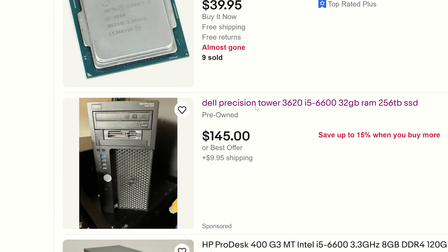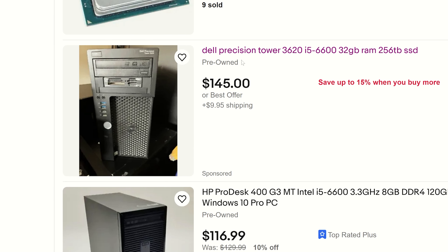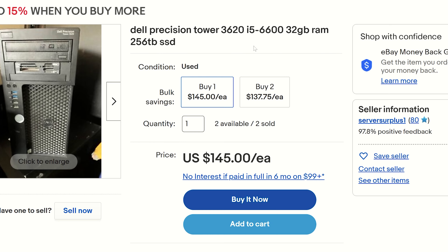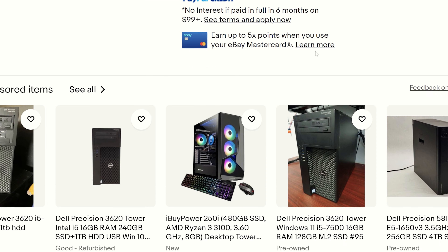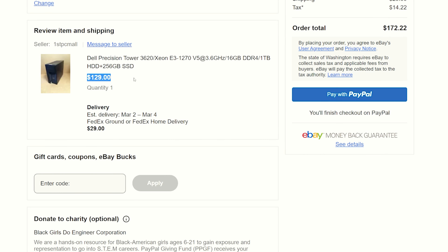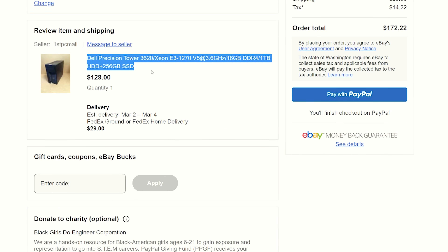I stumbled on the Dell Precision Workstation 3620. Not only does this system come with either an i5-6600 or the equivalent Xeon processor, it also comes with a DDR4 platform that includes 16 gigs of RAM as standard, and also has NVMe SSD support. Best part — I was able to get the whole thing for just $170 after shipping and taxes.